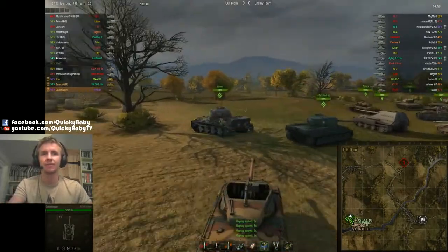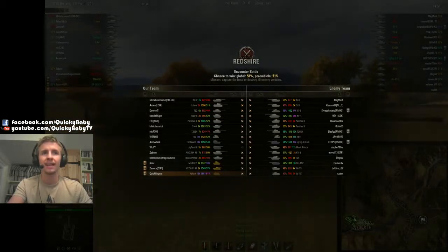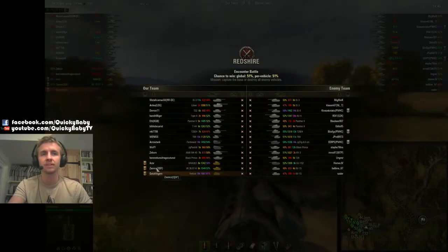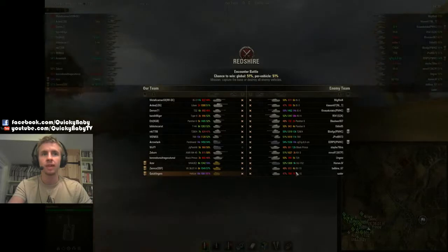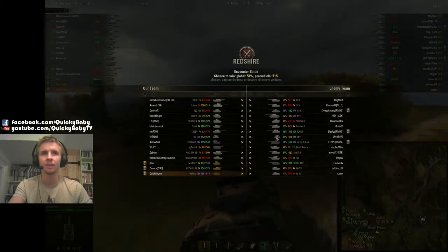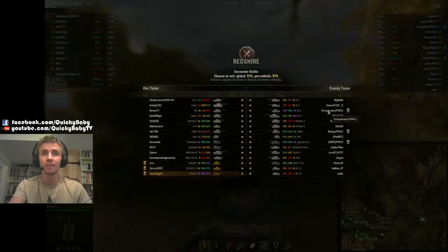In our first gameplay video in the Hellcat, we're on the new Redshire encounter. Over half the enemy are in tier 8 tanks — this is not a very good matchup. I'm playing in a platoon with Iconz — big shout out to YouTube — and we're matched up against two KV-1Ss and a tier 7 tank, so there are less than two tier 6 enemies on the enemy team. One thing I'd like to highlight is that we are playing against Kiviakotako, the ST-I driver.